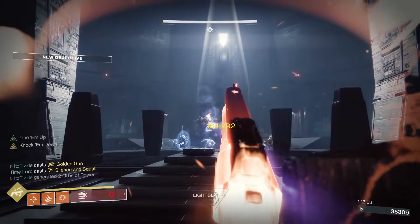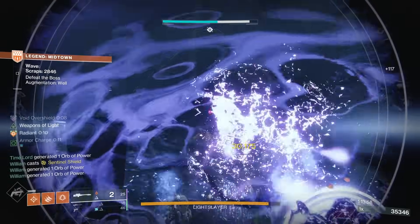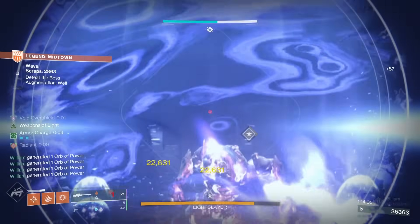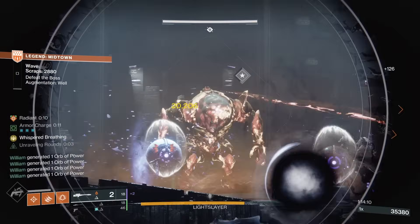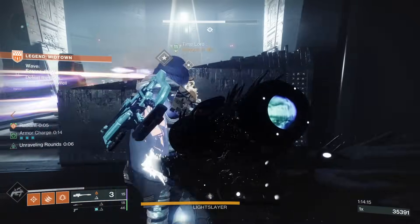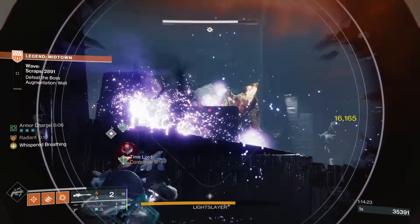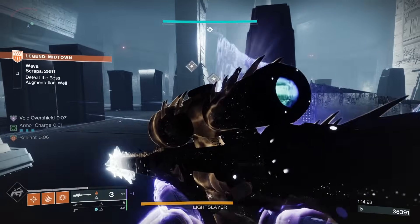Double special loadouts are very viable in this game mode, especially depending on your build. Like if you have an Indebted Kindness and Forerunner with an ability heavy build, you'll be totally fine. I ran double special with Egress Scepter and Indebted Kindness, and also used a fusion rifle or grenade launcher with Ex Diris. Machine guns have been able to double as a primary weapon all season thanks to their deep ammo reserves. I've done numerous level 50 runs running double special and never ran into ammo problems, thanks to the ammo crates from bonus objectives and the rally flag in boss rooms. Don't sleep on double special.